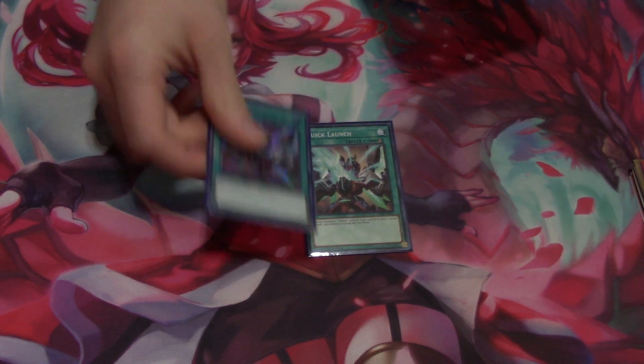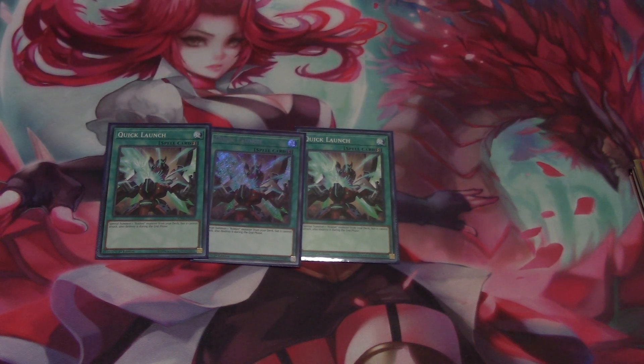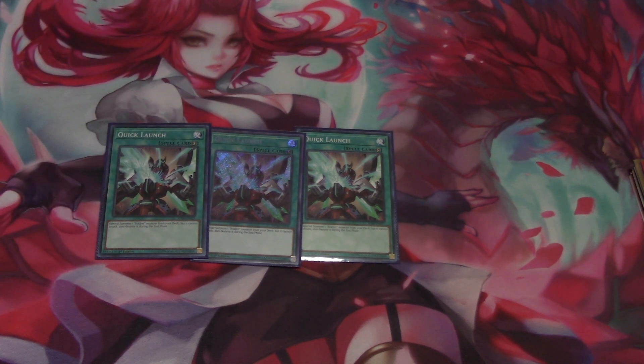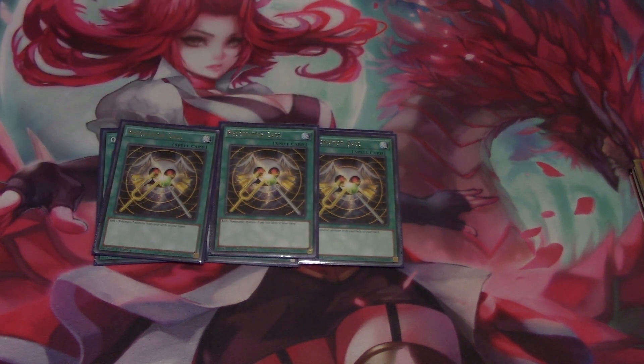Next we run three Quick Launch, because we're running the rocket engine. This is a staple in the deck to help special summon out your rockets and go for your synchro plays. We also run three Resonator Call, because it helps you add resonators from your deck to your hand and thins your deck as well — more search cards in the deck is very useful.